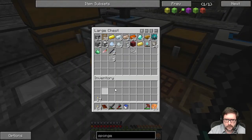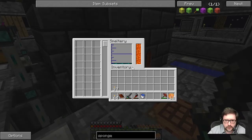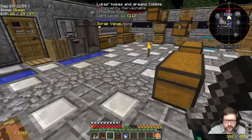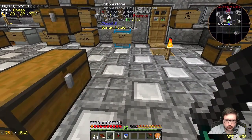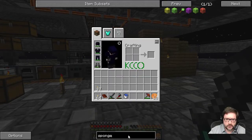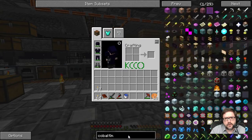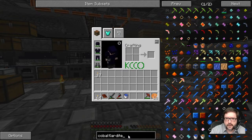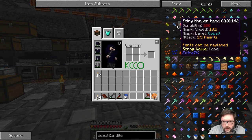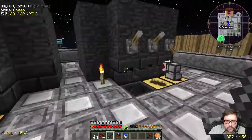We've got some torches here. But first, there is a project to do. I want to make a Manyullyn item — actually, we are going to make something else instead. We're going to make Cobalt and Ardite into a hammer — the Hammer of Doom. Well, maybe. Let's go see what I've got first.